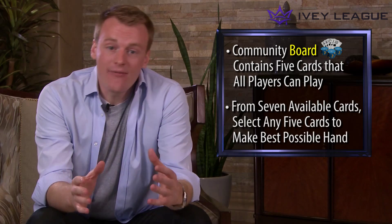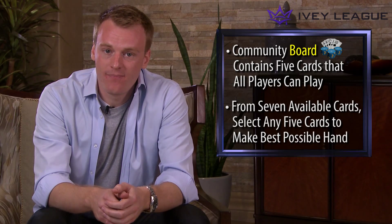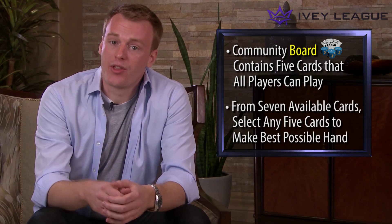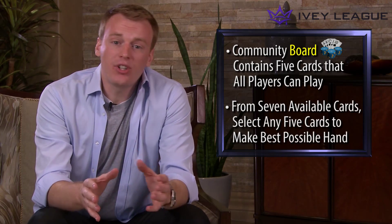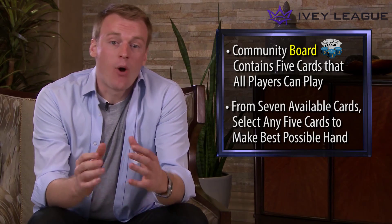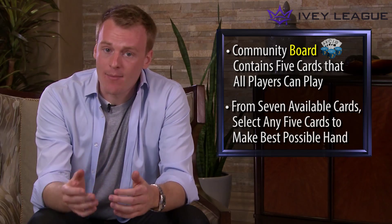From the seven available cards, you're free to select any five cards to make the best possible hand. You can use both of your hole cards in combination with three cards from the community board, one of your hole cards in combination with four cards from the community board, or simply use all five cards on the community board. Your opponents follow these same rules, but they're working with different hole cards, and they don't have to select the same community cards.